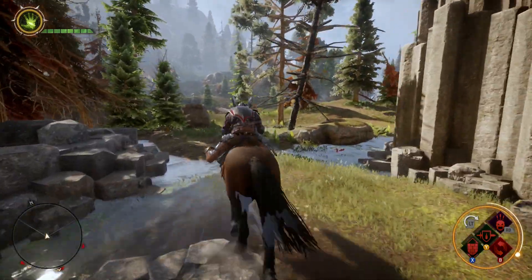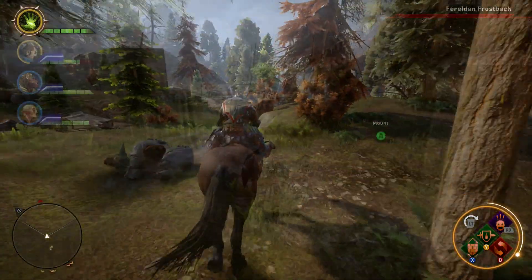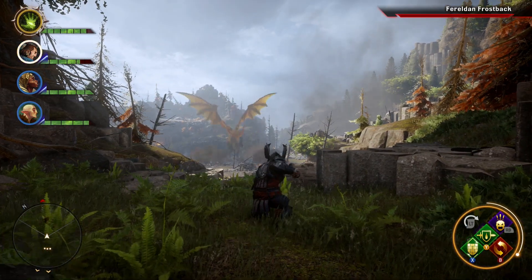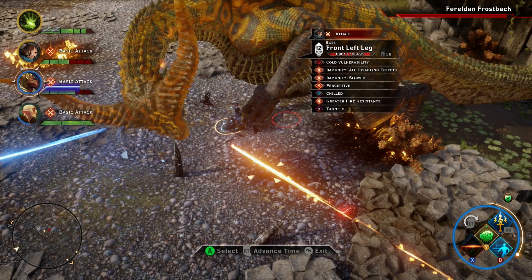I recommend being at least level 12 and having a sword and board warrior, two mages, and a ranged rogue. For the video, I was a shield-wielding warrior and I brought Varric, Solas, and Vivienne. Keep in mind that the Ferelden Frostback has high fire resistance, immunity to disabling effects, and slows.